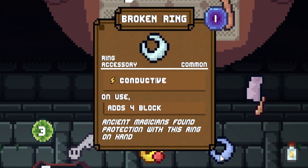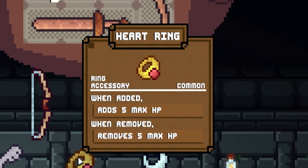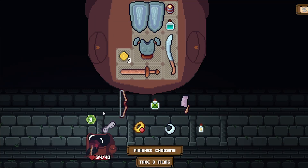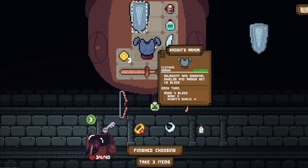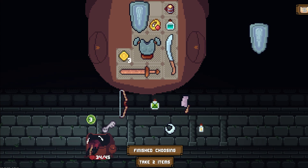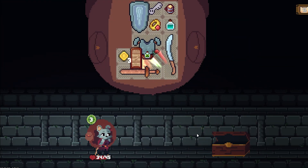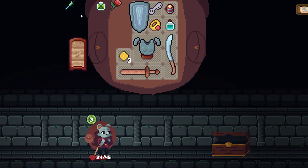Conductive. On use, adds four block. Requires mana. When added, adds five XP. That's pretty self-explanatory. So if I get rid of that, adds nine block. Adds nine block, and this just adds four. But more health would be nice. So we'd go to 45. Removes 100% of all status effects. We'll take the key. What is this? Adds eight block.